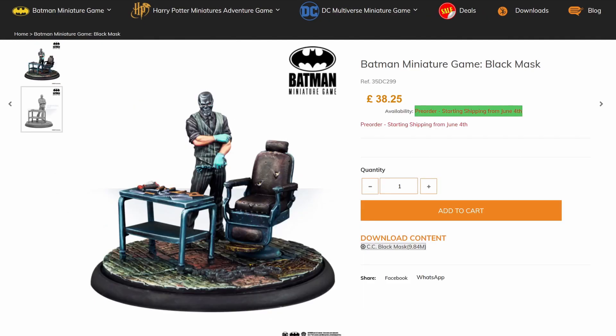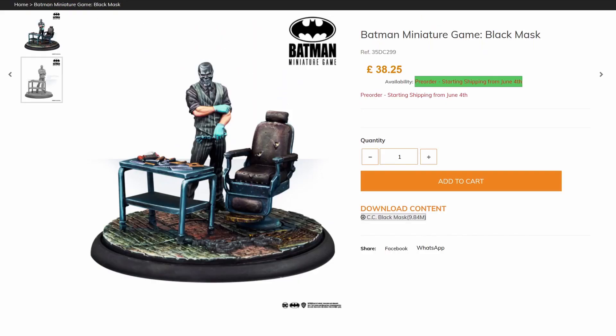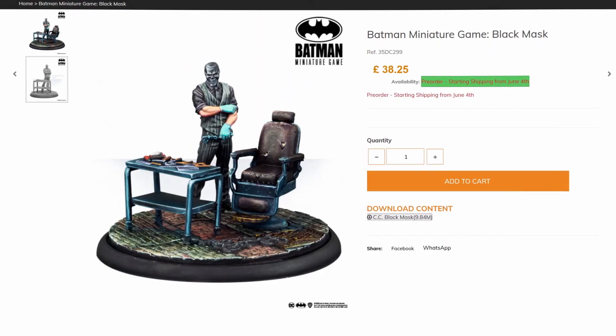And here we have Black Mask — the guy you've been waiting for. The new leader revealed for Organized Crime. Importantly, he isn't in his own separate crew; he is in the same crew as Falcone and Moroni, using the Organized Crime deck. He's on a big base, coming in at 38 pounds if you're in the UK, and he'll have a 60mm and a 40mm option. Let's look into his unit card.